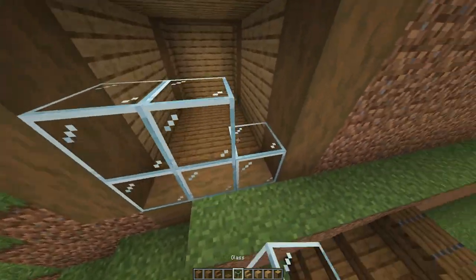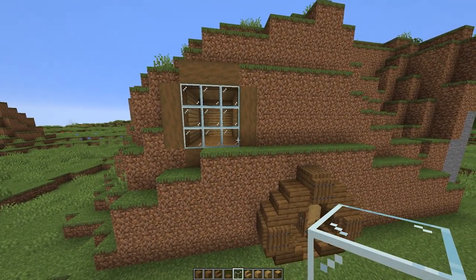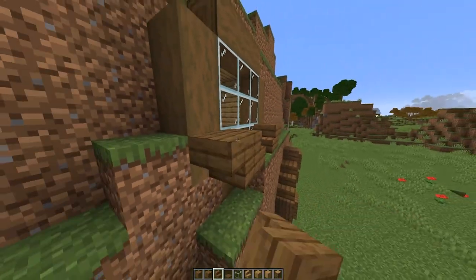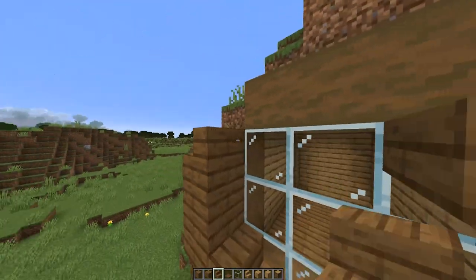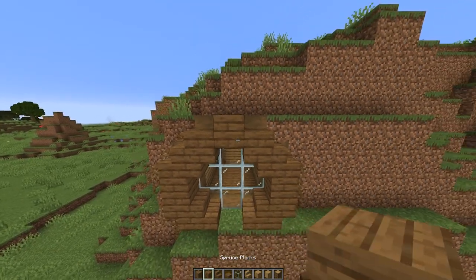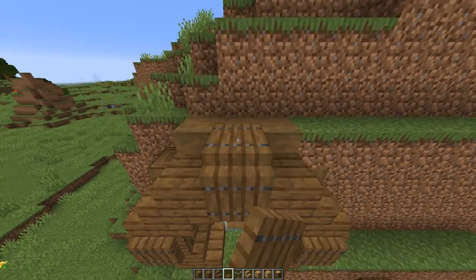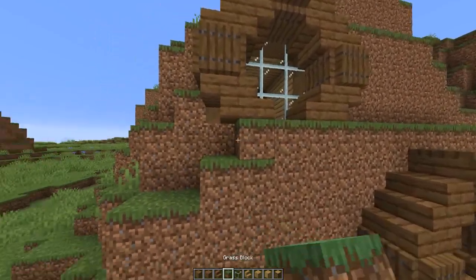Add the window design in the frame: stairs, upside-down stairs, full blocks on each side, more stairs, upside-down stairs, slabs, a full block, and then add trapdoors on every single full block. Now when this is done, you can do some terraforming for the house.